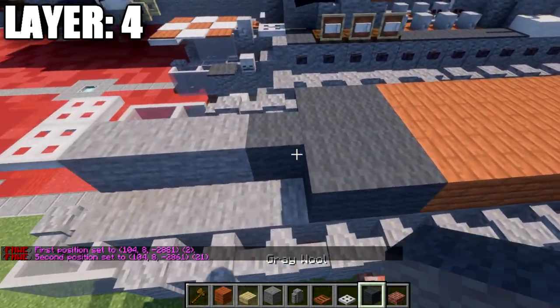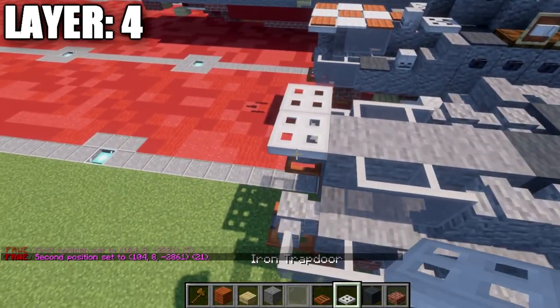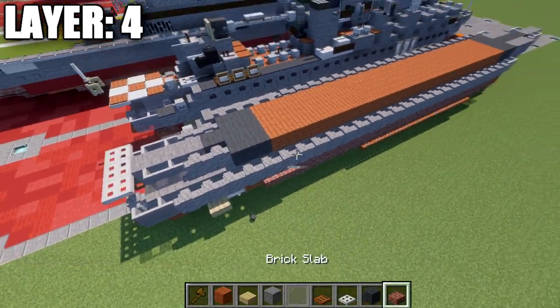Followed by 2 gray wool blocks, 2 andesite walls, and 2 light gray stained glass panes, followed by an iron trap door.